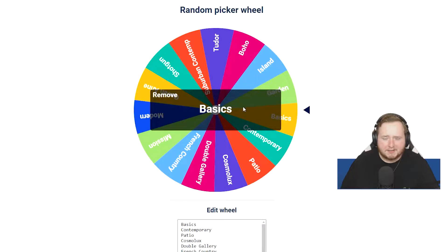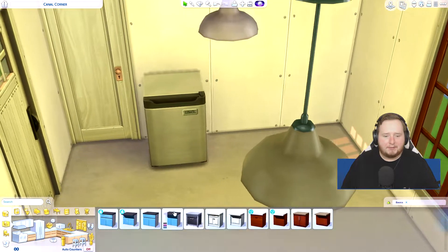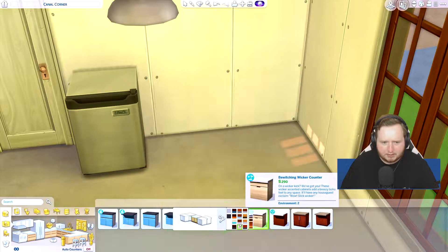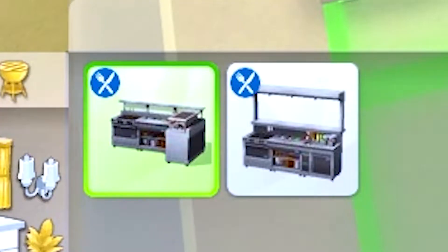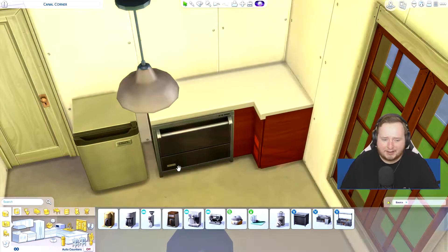Spin the wheel again — we got Basics. So we can go in here and do the kitchen. We can have a mini fridge. We've got island living countertops — that might be a good shout. I think it'll all sort of go together with the outside. Do we have an oven? Not really. Not really.